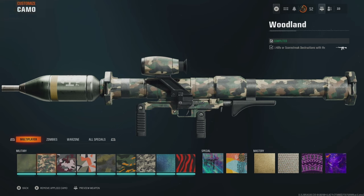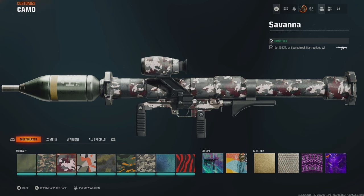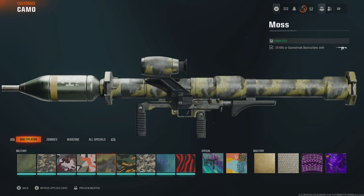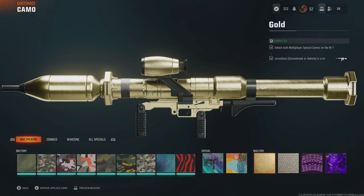You start out with two kills for the granite camo, then go to woodland with increasing kills. You can kind of quick scope people with this weapon — it's a slow scope but almost like a quick scope. To get to gold, you have to do three destructions of a scorestreak vehicle in a single match.